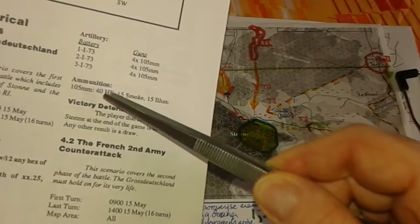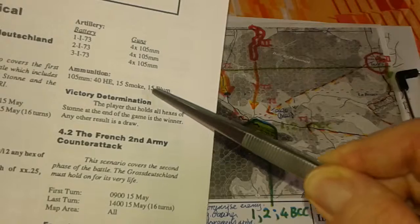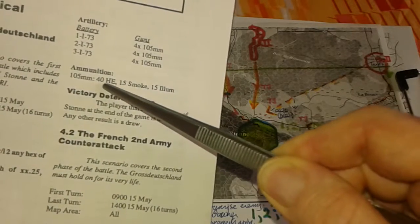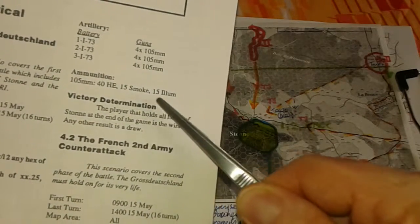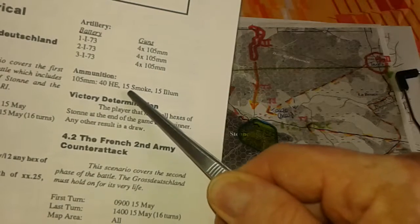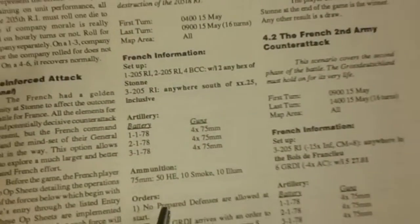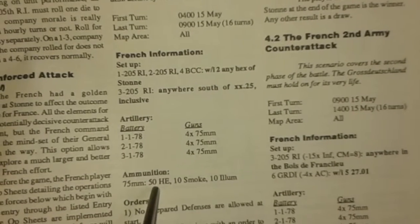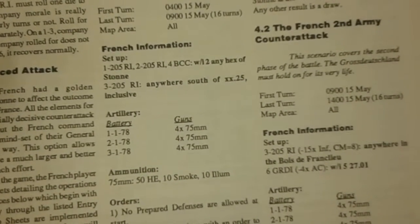One thing to note: these are older rules, and in the updated rules you have to quarter all ammunition supplies. So for example, the Germans have 10 105mm HE. The illuminations they don't need at the moment, and about four smoke. Against that, the French have 12 or 13 HE and only about three smoke.